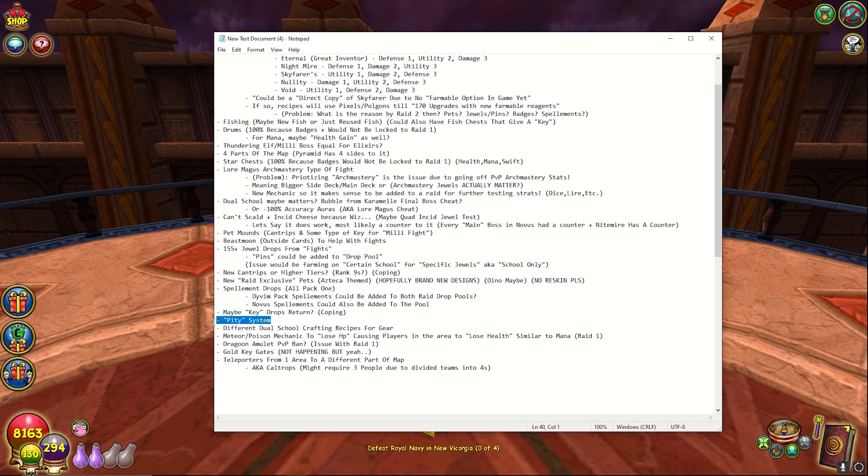And then a pity system — a lot of people were telling me that Cam answered that there will be a pity system. I don't know how true that is, but we'll find out tomorrow. I would also assume there's going to be dual school crafting recipes for all the gear, maybe later on or planned to add it, just because they're so focused on dual schooling at the moment. It just makes too much sense to have crafting recipes for those eventually.